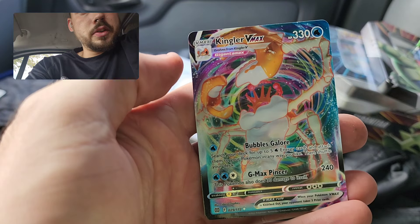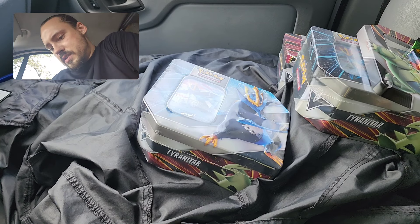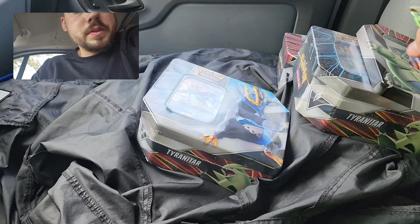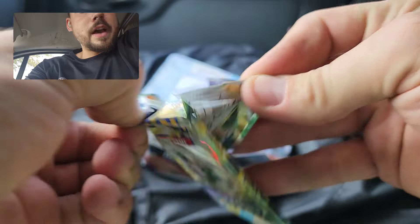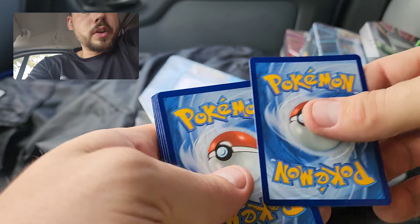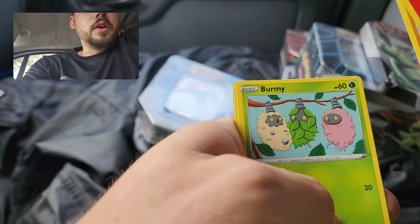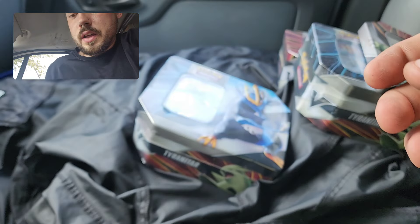Lapras and a Kingler VMAX to start — not bad. I'm going to keep all of my bulk organized and make a little area for pulls. I've got some sleeves off to the side if I get anything especially nice. Two for two on the good code cards from the Brilliant Stars in this 10. Let's hope it's not a holo rare — I do get a lot of those from Brilliant Stars. Staravia, and there it is, a Moltres holo.